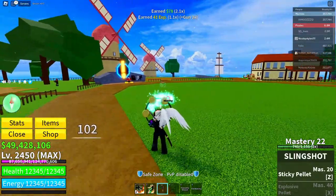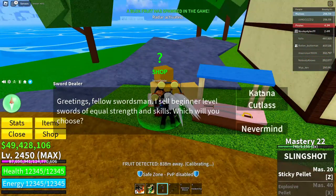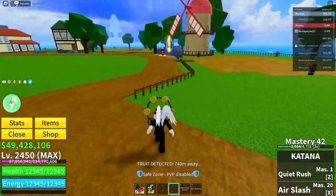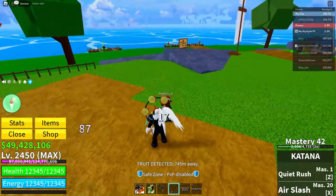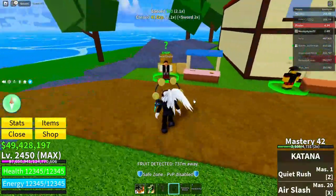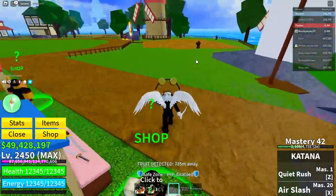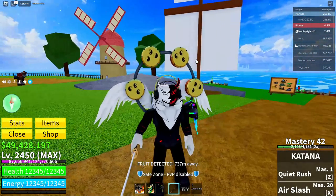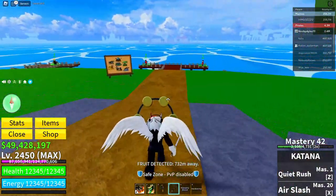After that, go to the sword stealer and get yourself a katana. Click on purchase even if you already have it. Then take your katana and defeat one NPC. What we're trying to do is save our progress — killing an NPC basically saves our progress in Blox Fruits, which saves the progress of the glitch we're going to do.